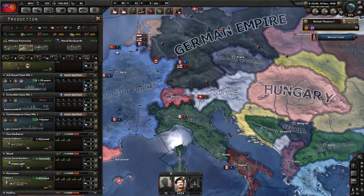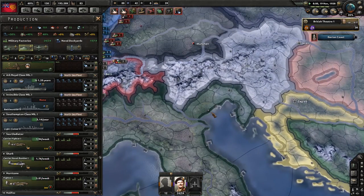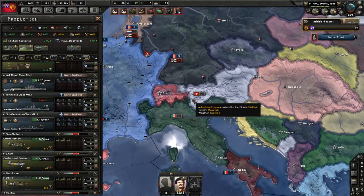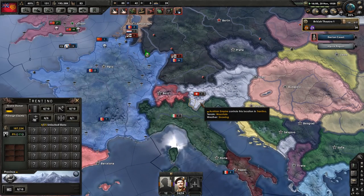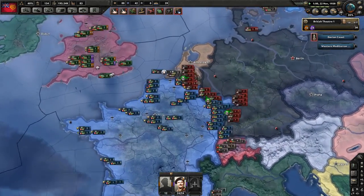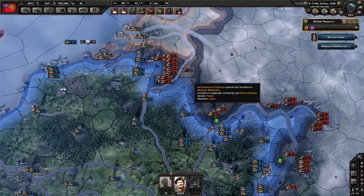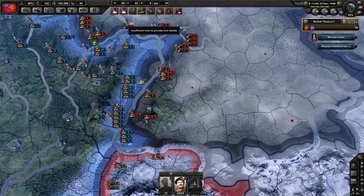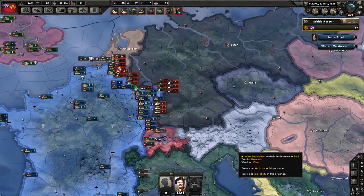The Italian Federation and the Austrians have signed a white peace — though I think the Italians might have gained Trentino. Some of the peace deals in this are a little bit strange. We are continuing to push into Belgium, but not having as much luck there; the Germans are starting to really reinforce this area.